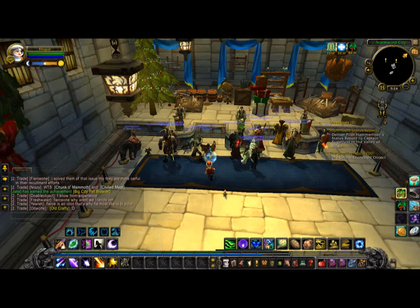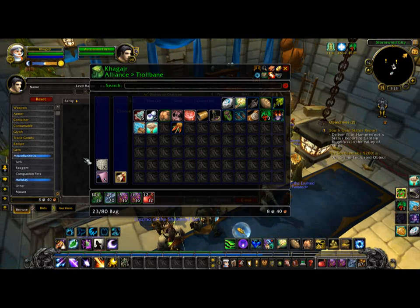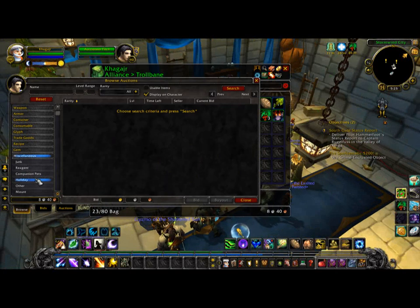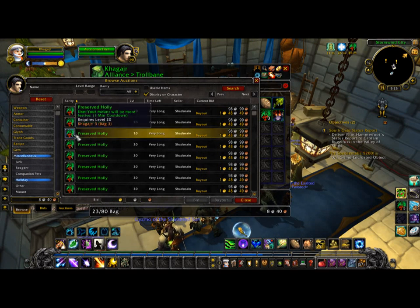First you got to go to the auction house, hit whatever that is, and hit Holiday, hit Search, and buy those — which makes your mount festive for an hour.